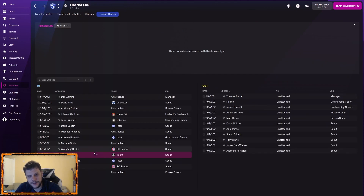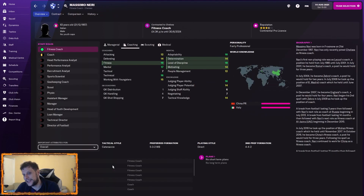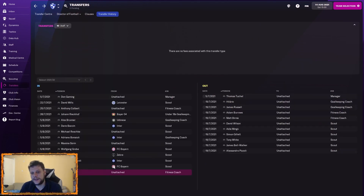We've also got Soren, Grobe, Martin, Guiavardi, Warren Passer as scouts, and Massimo Neri as another fitness coach — I've used him in the past, he's decent. Fitness coaches were difficult; there were two or three absolutely outstanding ones but every time I tried to negotiate, they accepted new contracts at their current clubs, so we didn't quite get the fitness coaches I wanted.